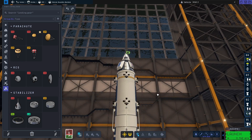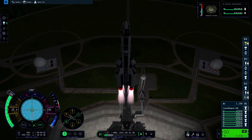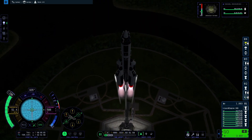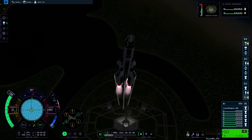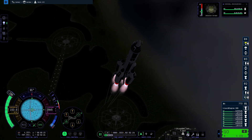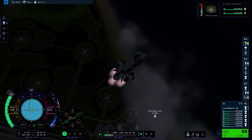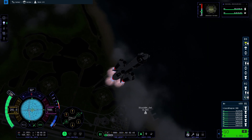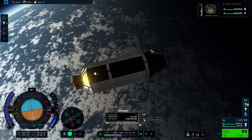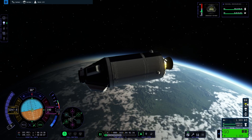So now that your craft is built, you'll need to launch it. Launch your first, or target, craft into a low inclination circular orbit. It's important that your periapsis is a good distance above the atmosphere. This is because you want to be able to adjust the orbit of the second craft to be either above or below the orbit of your first craft, and why you want to do that will be explained later.